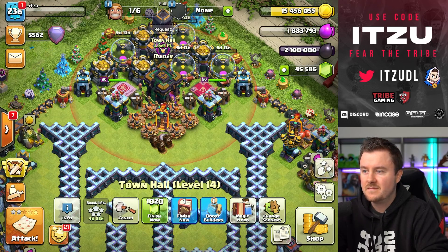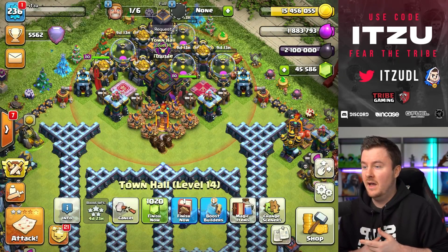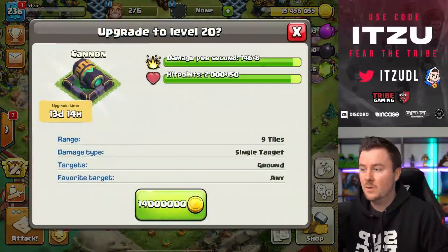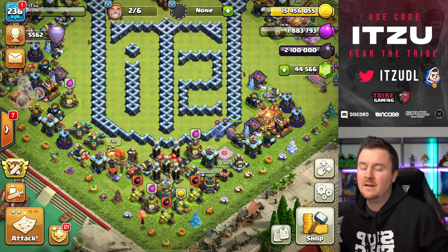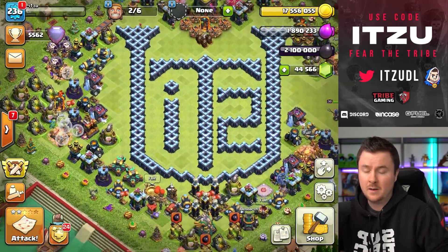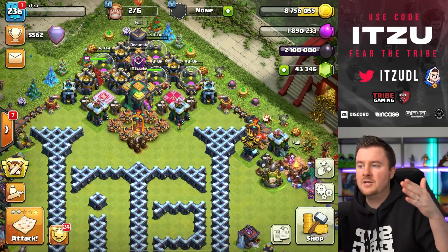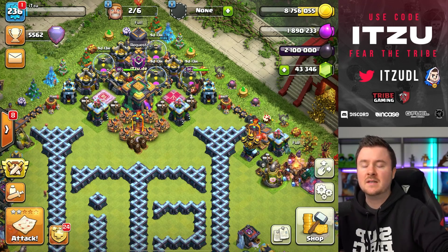We lost around 100 million gold — that is crazy, this is so expensive. Now the town hall is done and we're back to 15 million gold — not a lot considering what's left. We still have Builder Huts, cannons, teslas, walls, and traps. Now let's get some jamming started because we need to get those gems out of the way so we can invest more resources. We're spending on some cannons and checking the resources. We still need to upgrade those storages so we can use the gold and elixir runes without losing value.